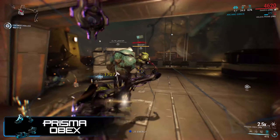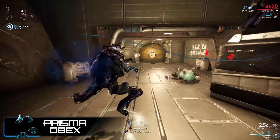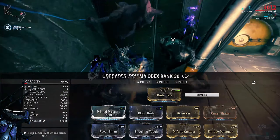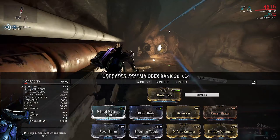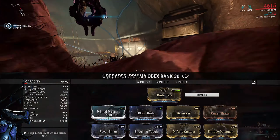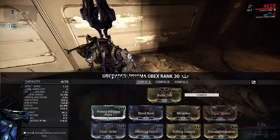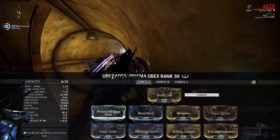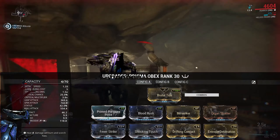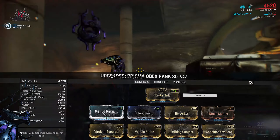I love mods like this — Acid Shells is a core part of my Sobek build, so more mods like that are always welcome. In terms of how I actually built the Prisma Obex, there's nothing too crazy going on. It has no polarities to start with, so I put on two Forma — both V's — then built it with a pretty standard crit build: Prime Pressure Point, Blood Rush, Drifting Contact for combo timer, Organ Shatter for crit damage. For the remaining mods, you can either run 40% status chance with 90% elementals or push status higher with dual-stat mods depending on your playstyle.